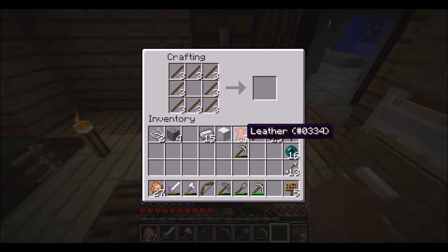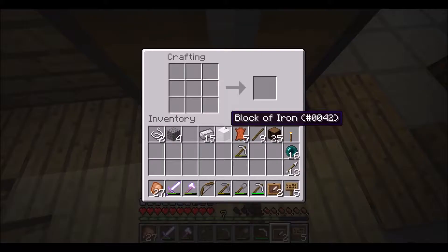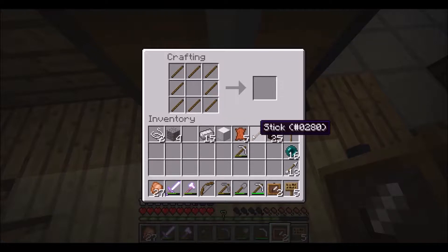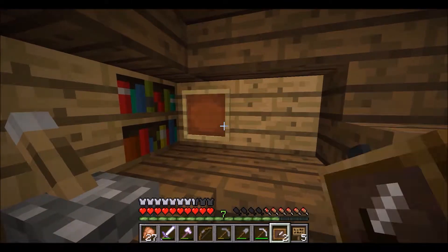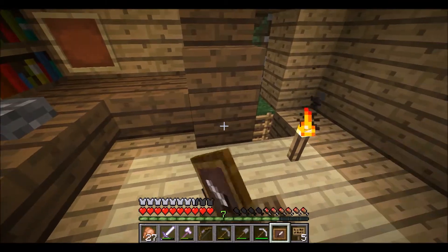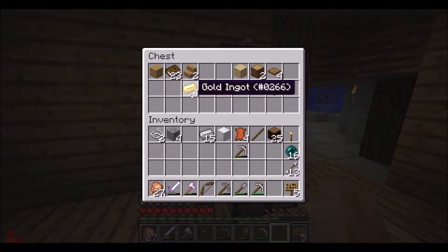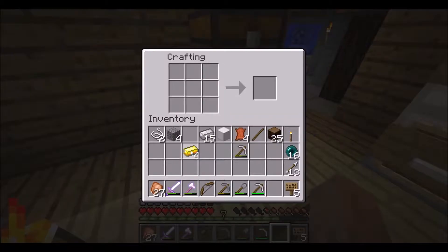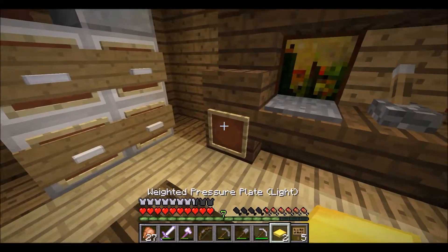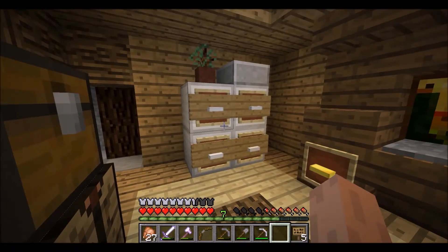I just found something and did it - that's the best I can put it. Let's try that again. We're going to put an item frame here, take our book and quill. Let's prettify this up a little bit - we're going to make golden pressure plates and there we go. We got little sleek handles!